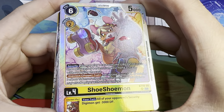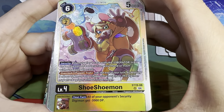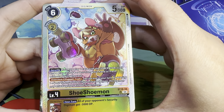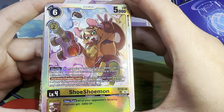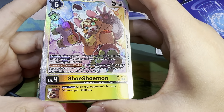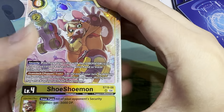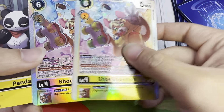You can see that the stars are getting bigger and smaller depending on the lighting, which is really nice. Security effect: you can play one card with the Liberator Trait and a play cost of four or less from your hand or Trash, not paying the cost. Overclock, Puppet Trait. Inheritable effect, your turn: all of your opponent's security Digimon get minus 3000 DP. Pretty nice card, pretty nice art too.